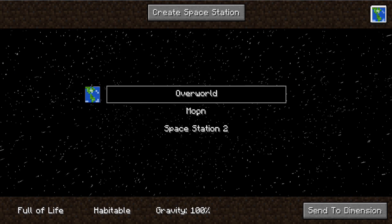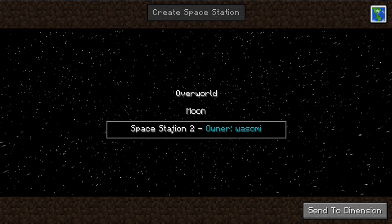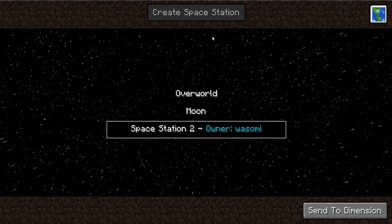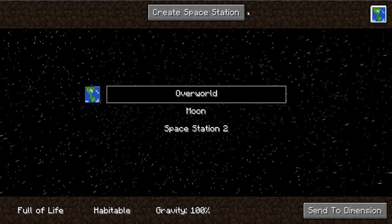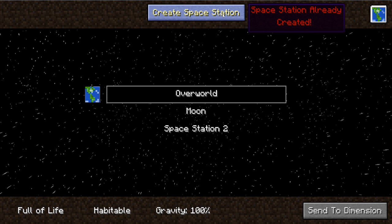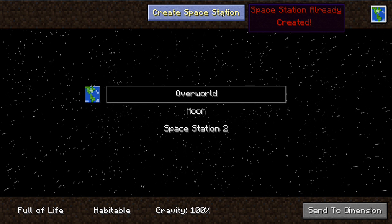Right, here we are. This is the screen you come to — you can go to overworld, the moon, or space station. I've already created a space station, but up here you can see 'create space station'. Because I've already created one it shows the existing space station, but if you haven't got one, you'll come up with a list of objects you'll need to make it.